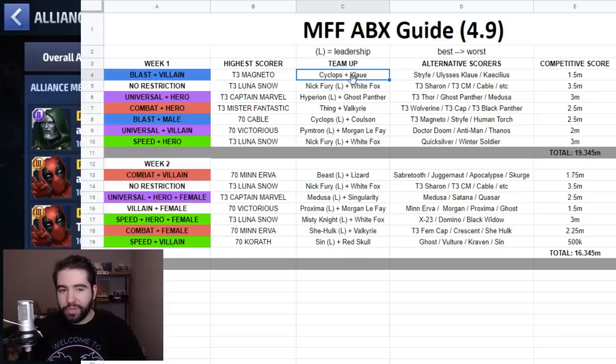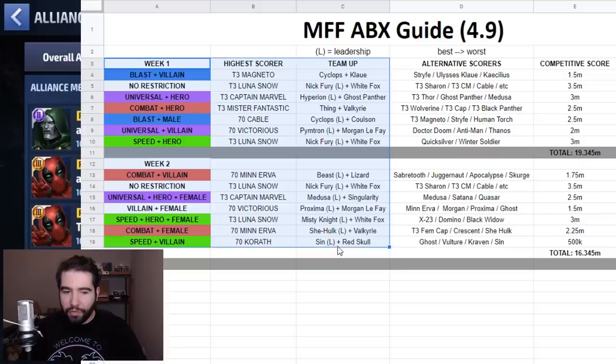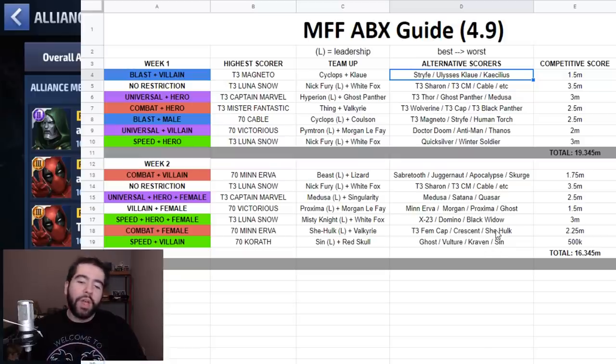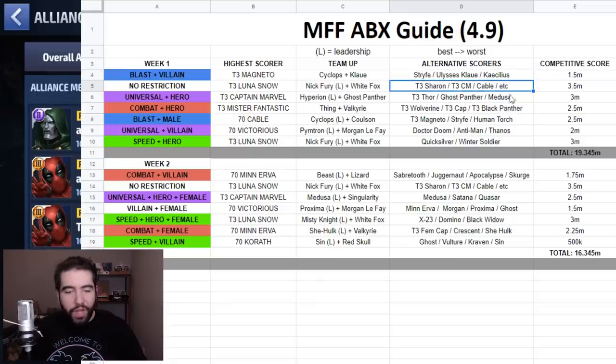I put more work into it because I didn't think that was enough information, so I also put down alternative scorers, ordered from best to worst. The worst scorers should still be able to hit at least 100,000 score or higher. In some cases where it says 'etc.' it means there are just so many characters that can go above 100,000 — and possibly so many that can hit the cap or close to it — that it's just too much to write down.